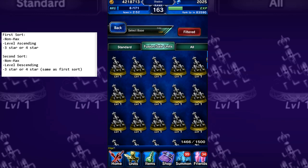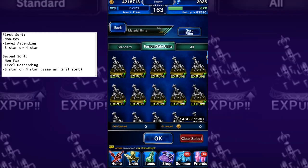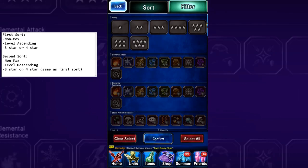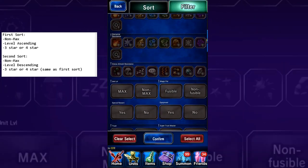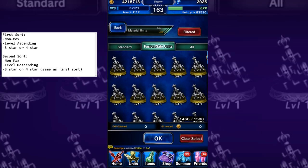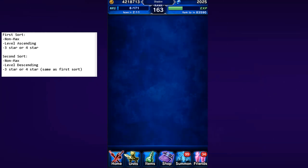What you want to do is take a level-one cactar and enhance a higher level cactar into that one. So yeah, this max level-one here — we want to get rid of that. This is called the second sort. I have notes on the left side for reference. Go to Sort Filter again and filter by four stars, Non-Max. To get rid of that max cactar — we don't want to waste it — select Level Descending. Now it will display the highest level cactar first, and it'll be the non-max one. We'll fuse one into that.